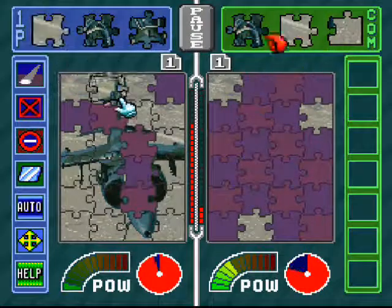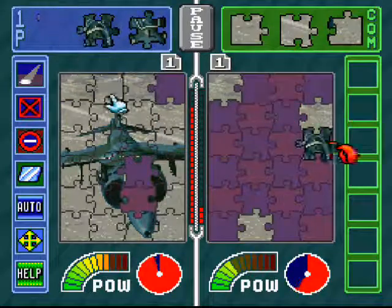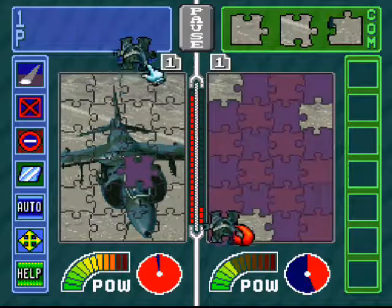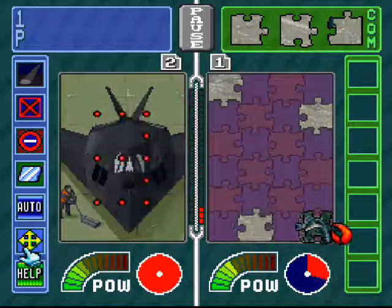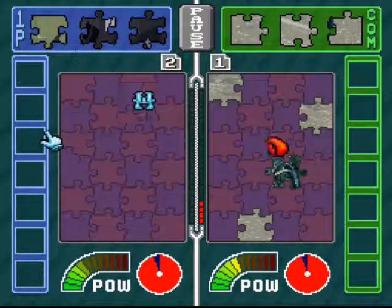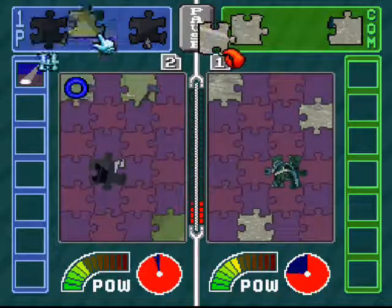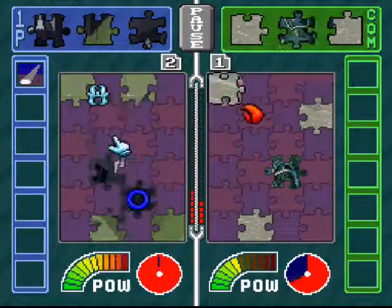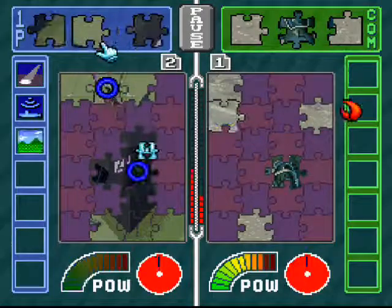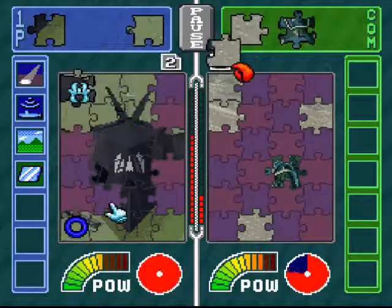The next one is a mirror to reflect attacks directed towards you. Auto lets you place your pieces automatically by just clicking on them — they'll move to their correct spots. The next one is a reverse control for your opponent; it reverses their controls. But this last one summons a little puzzle piece to help you place pieces. I accidentally took his piece away from him, but that's okay.